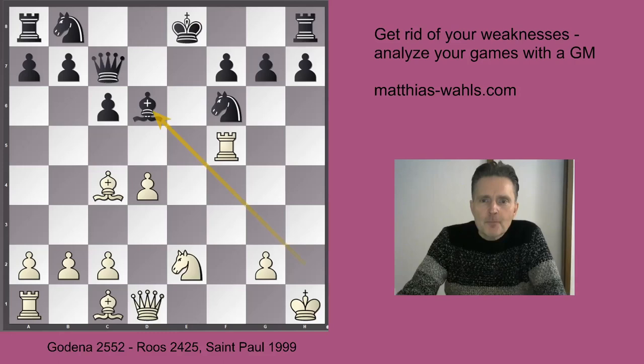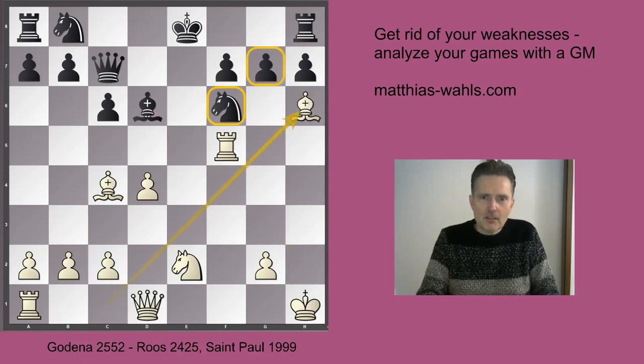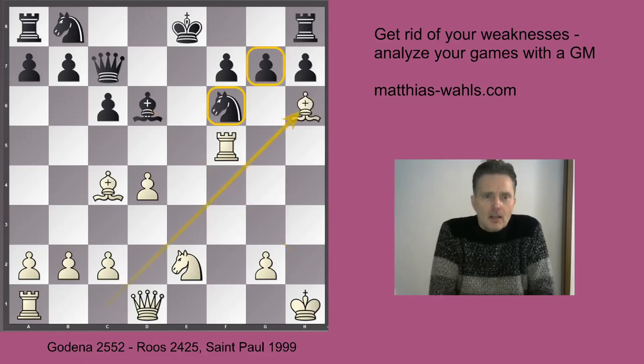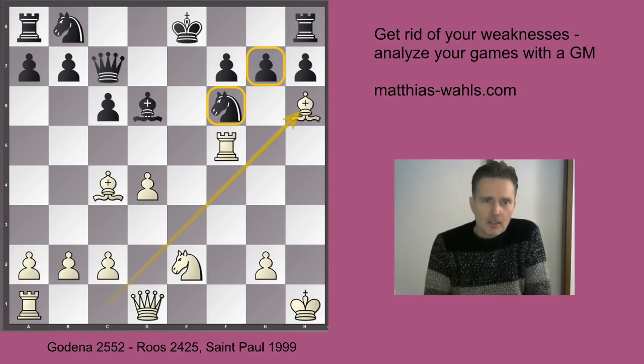Actually, here in this position, White has to find our topical move: Bishop h6. That's it. Our bishop h6 device puts enormous pressure on the complex g7-f6. Now in our game, Black played Rg8, but that was not the best move. The best move here is gxh6.